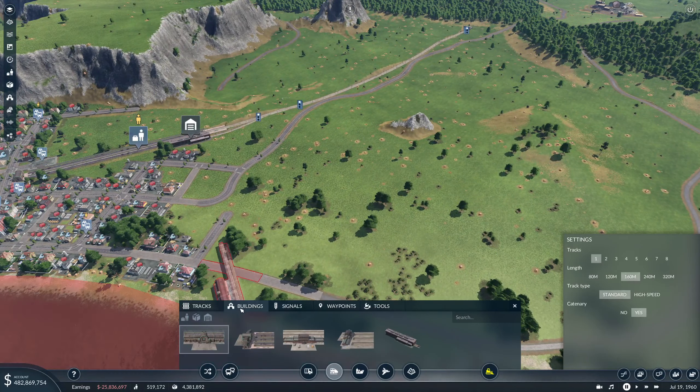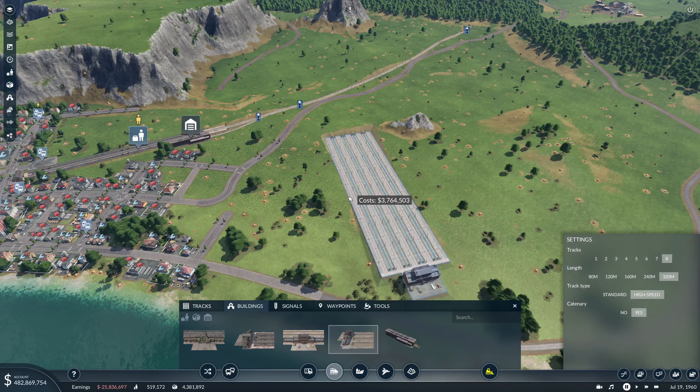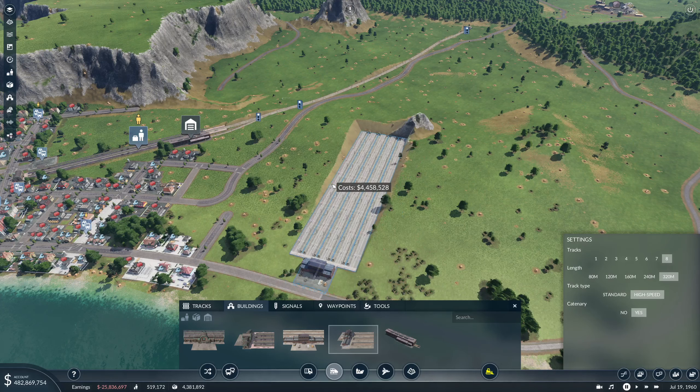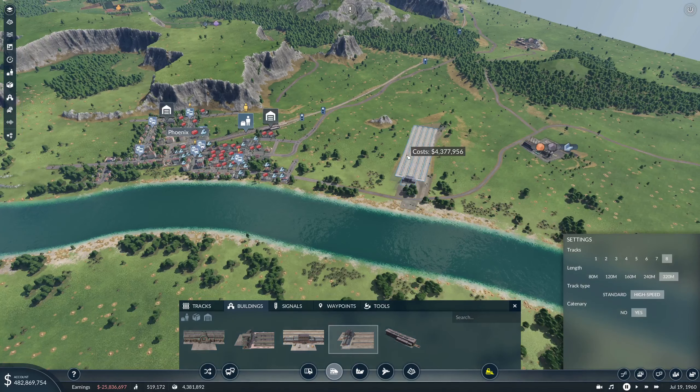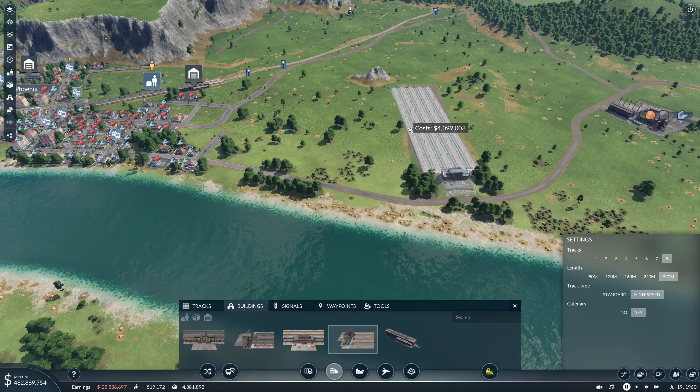We want a cargo terminus, we want 8-320 high speed and contenderies. I think I want to put it down here somewhere. It's not going to be easy, and I think I want it in something like that.